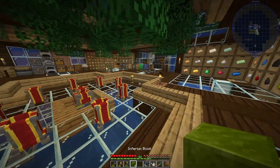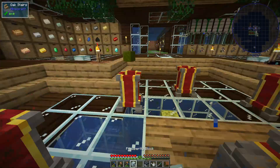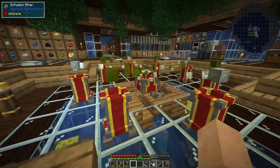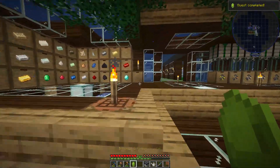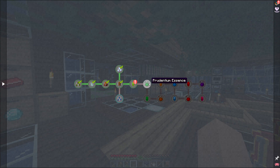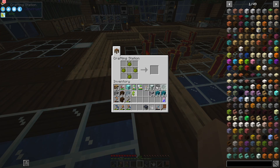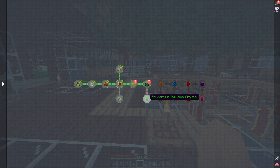We are going to throw down our inferium blocks. I sat there for quite some time with my watering can spreading those guys around and I got everything that I needed to do this craft. Boom - let's get ourselves our inferium infusion crystal. Very nice, beautiful! So what this allows us to do when we look in magical crops is get prudentium essence, which is just four around it - pretty straightforward, nothing too crazy. I did want to craft one of these just for the quest and for science.